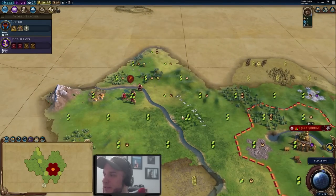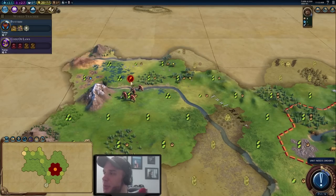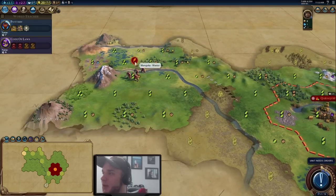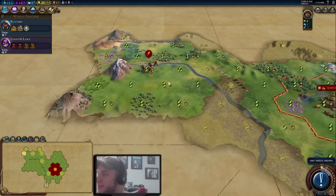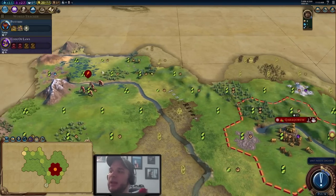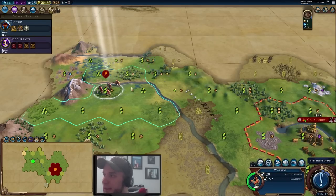Our warrior pops across the river, and next turn we'll grab that goody hut — we got a plus one population, which is pretty good. Looking over here there seem to be some nice spots for a potential campus in our second city, so we'll explore that more. We want to place our second city as soon as we can, especially playing domination — you want your first two to three cities up as quickly as possible before switching to a more aggressive play style.